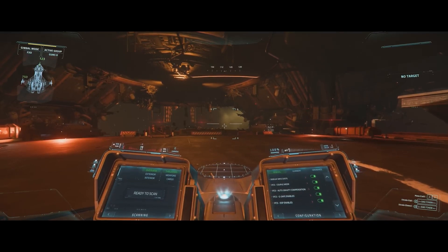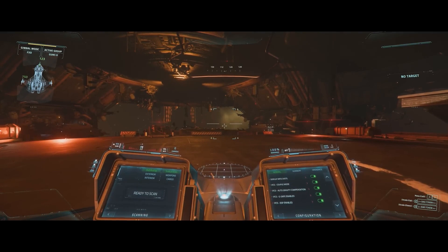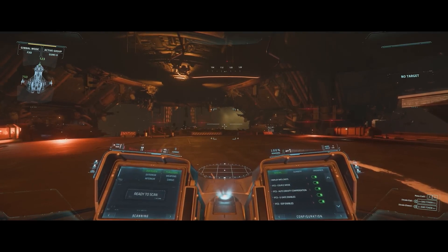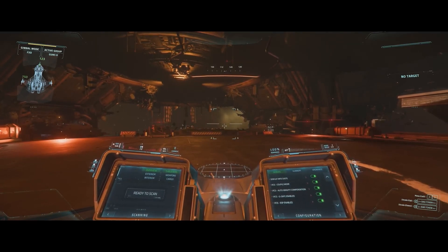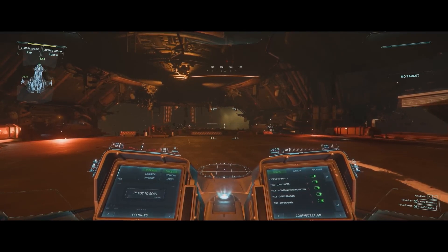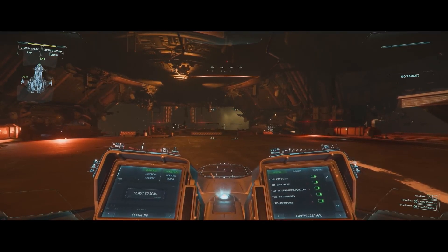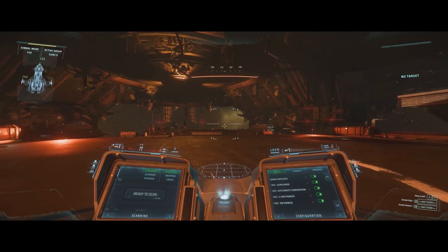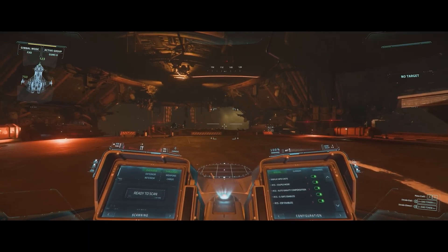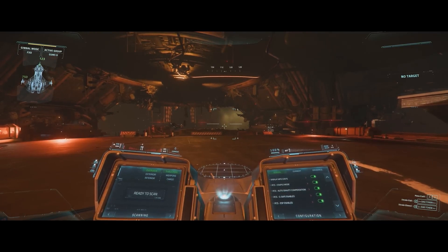With all these tools, you can customize your experience and have it ready for every situation you encounter with your ship, always displaying the relevant information. During combat, you may want all UI elements enabled — all the pips, all the crosshairs — with ship information on the physical MFDs and target information on your cast so it's always in your view. But when you go to quantum travel, you can turn those casts off so you can enjoy the vistas.